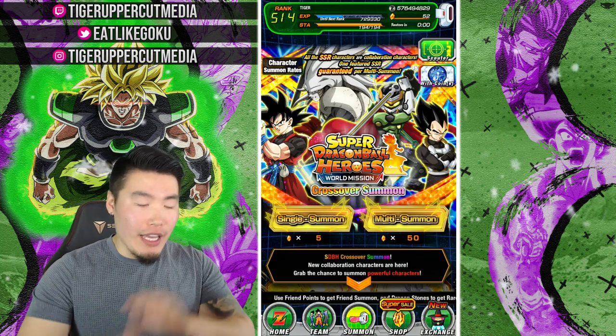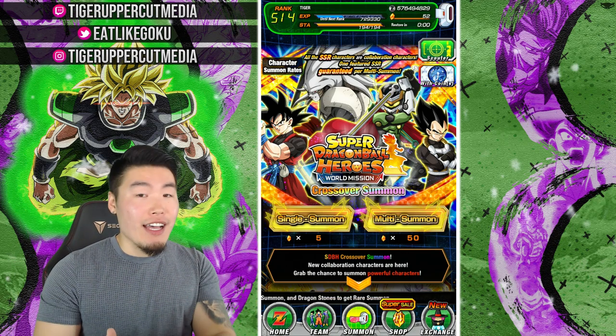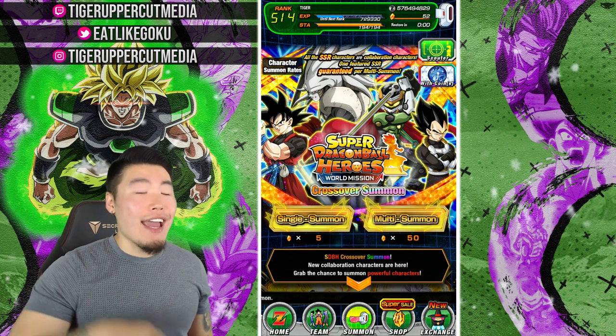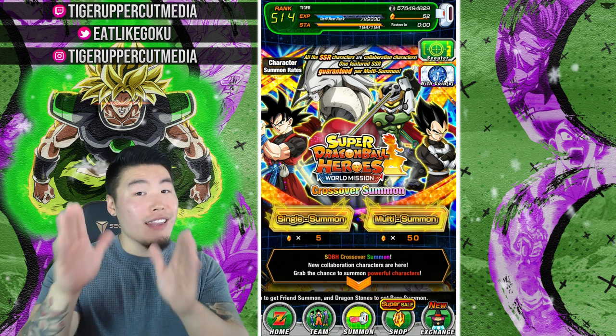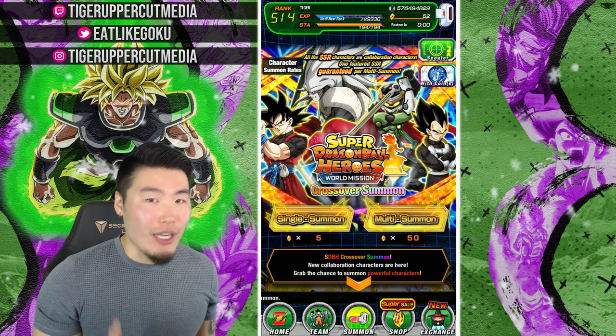I know some of you guys might be like, Tiger, you told us we're going to get all of the Heroes units, all 18 of them from the JP side, and we actually did. But the rest of them are on this banner as unfeatured units, and that kind of sucks, obviously, because they're going to be much harder to pull. And I know that a lot of you guys are going to be going for that Supreme Kai of Time, so her rates are not going to be great.